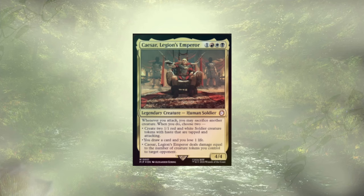The face of the deck is Caesar, Legion's Emperor, a 4/4 for 4. When you attack — not necessarily when Caesar attacks — you get to sacrifice another creature, and when you do, you get to create two tapped soldiers that are attacking, draw a card, lose a life, or have them deal damage equal to the number of tokens under your control to a target opponent.